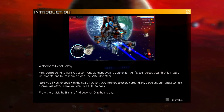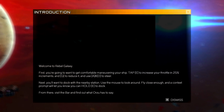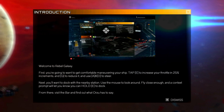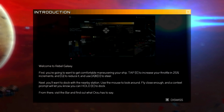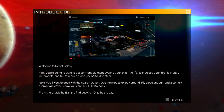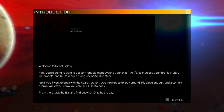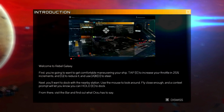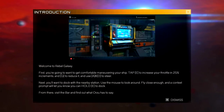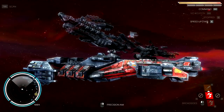An NPC greets us: 'There you are — your aunt asked me to keep an eye out for you. Bring it into the dock and meet me at the bar, I have something for you.' His name is Orzu, an old friend of Aunt Juno's. He kind of reminds me of the pirate — you know, the squid-face captain Jack Sparrow type. The tutorial then tells us: tap E to increase throttle in 25% increments, Q to reduce it, use A and D to steer, and fly close enough to the station to be prompted to hold E to dock.